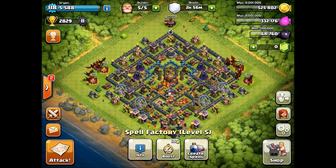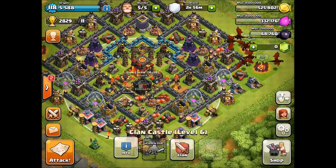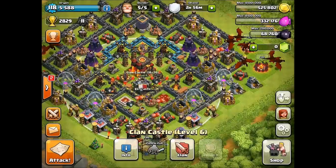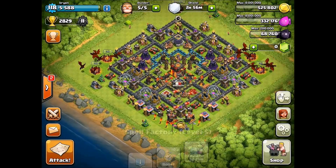Hey guys, Brian here with another Clash of Clans video. Today we have another one unit series and we're going to be using all dragons. I have 12 maxed dragons, 13 if you include the one in my clan castle, and we have some barbarians and some minions to help fill up the gaps. As far as spells go, we're going to be using 4 rage spells and 1 lightning spell. Let's go ahead and get at it.